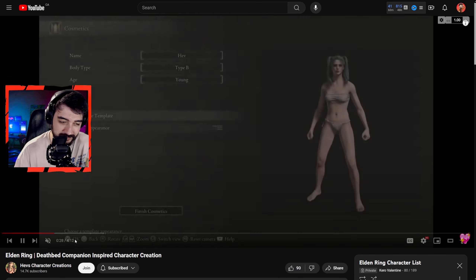Joker is a character who would be thrilling or having a lot of fun in the Elden Ring universe — if he managed to stay alive, of course. Shout out to the Games for these creations. We're back to Heves and this one is another very unique looking character with gray hair — she called it a deathbed companion inspired character.